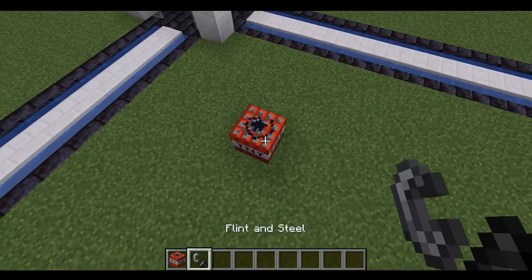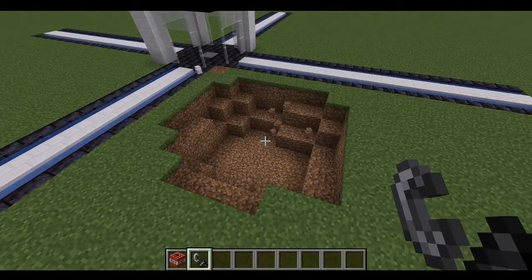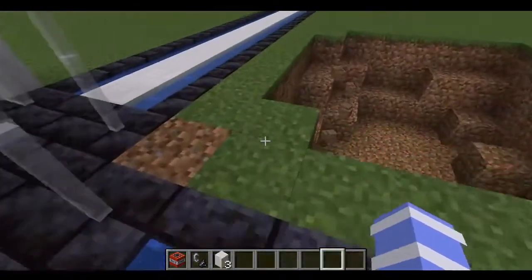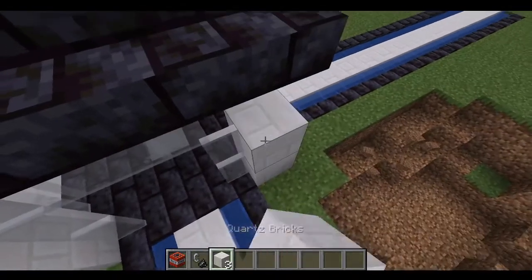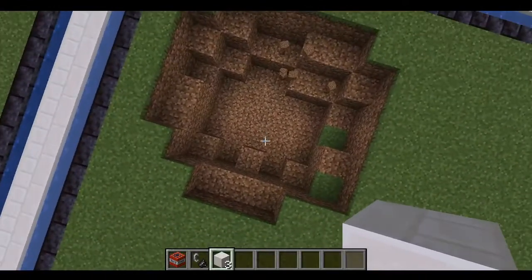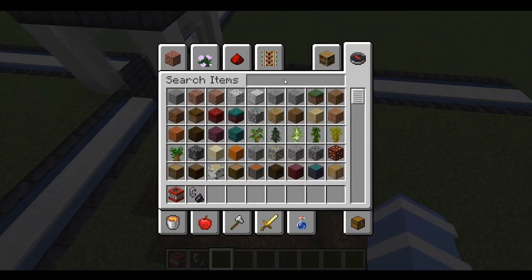We'll start with one hole for now and can add another one if we need. I'm just going to fix the path real quick — there we go. So we have our lovely little explosion hole here.